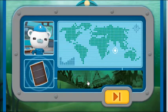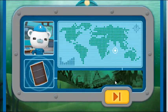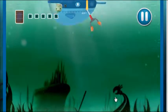This is Octonauts Deep Sea Rescue. I've not played this, so I'm just going to see how it goes. Should be workable as a point and click game. Ok Octocadet, we've got a job to do. The rusty barrels from this shipwreck have spilled over the ocean floor and are making a mess. Your mission is to use the Gup Sea's grabber to remove all the barrels. Ready? Let's go.